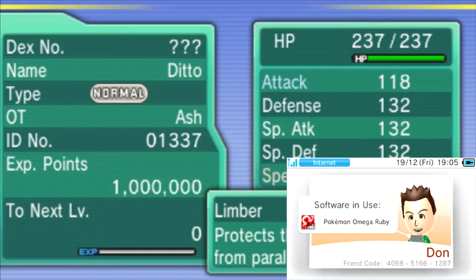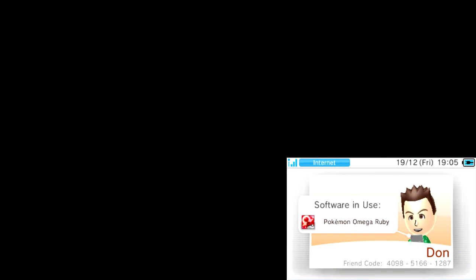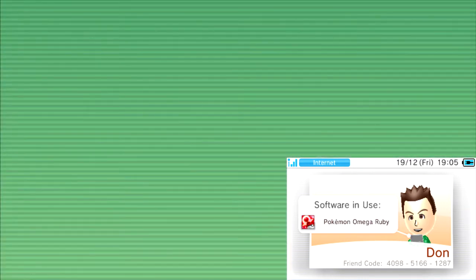So yeah, if you need a Ditto, fine. If you've got leftover eggs you can spare, great. If you already have a Ditto, please don't ask for one — it just saves me time and hassle. Also don't forget to have a Pokemon like Talonflame with Flame Body, or something with Magma Armour like a Magcargo, which you can get in this game. It really helps to speed up the egg hatching process.